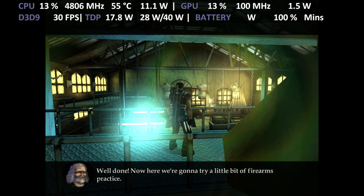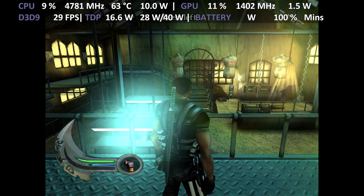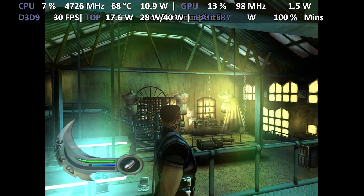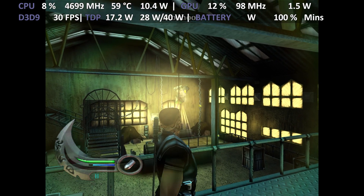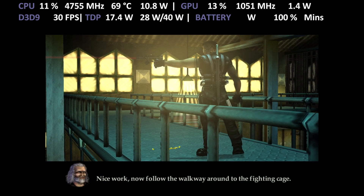Well done. Now here we're going to try a little bit of firearms practice. Press left to select your pistol. Press the right trigger to shoot. Nice work. Now follow the walkway around to the fighting cage.